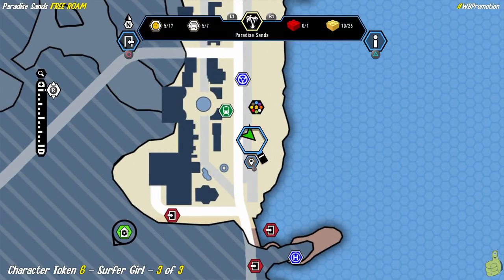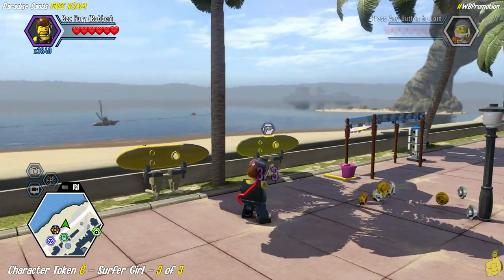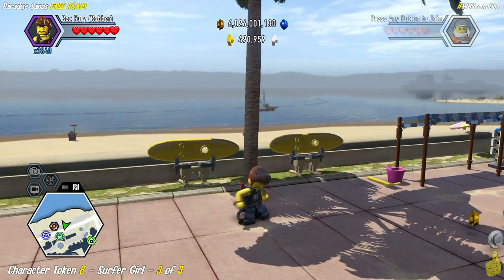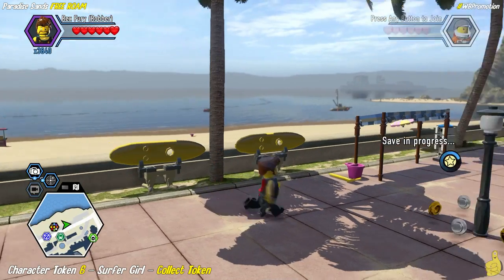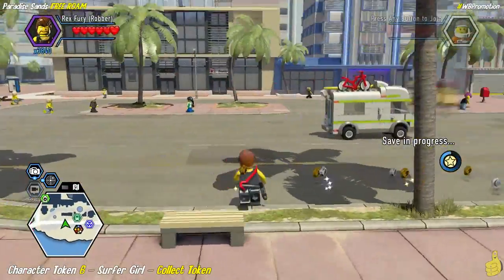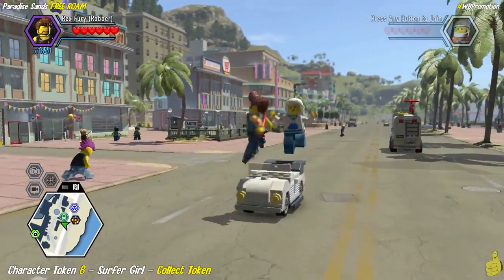Last but not least, blast away, and then we've got to go find that character token — it's going to show us where it is, but it's not always right by where we are. In this particular case, look at that — it's over in kind of the bazaar area. I think that's what they're labeling it — it's kind of like a farmer's market or something, a Saturday market. Depending on where you live, they probably call it something different, but it's a nice little area and courtyard.